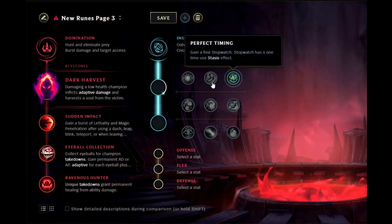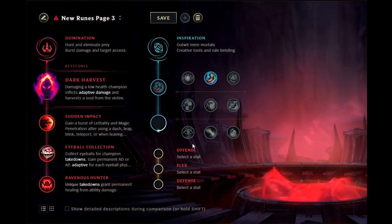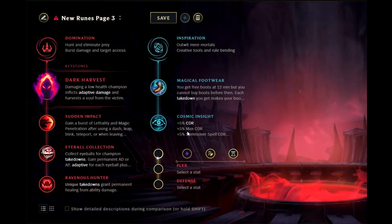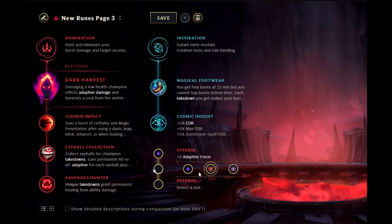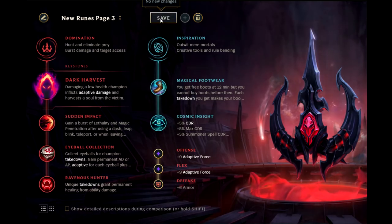For your secondary page, your best option is going for free boots — you're going to be getting off lots of cheeky ganks pre-6 and before the 10 minute mark, so you'll be getting your boots really fast. Then you're going to be taking Cosmic Insight. For your three rune stats, you're going to be taking Double Adaptive Force and two armor. This is your ideal AP Shaco setup.